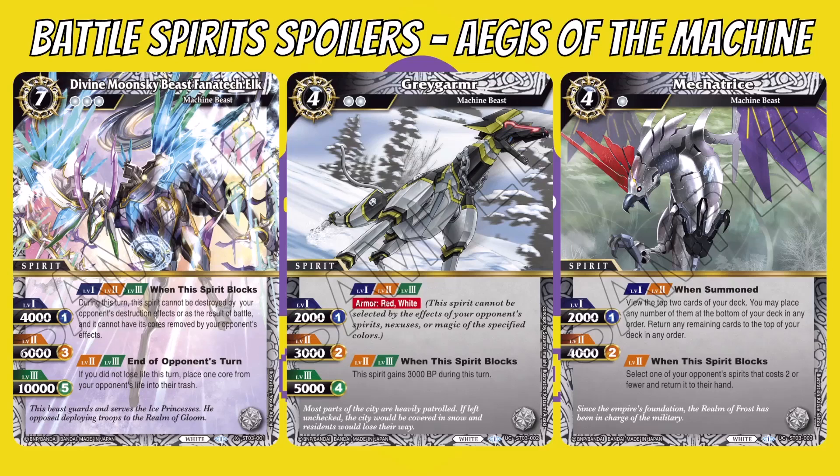First we've got some of the cards. One thing — as we've been doing for every video — each color has three main types for Set 1. One of the main ones for white is Machine Beasts. We'll see the others as we go along. The first card is Divine Moon Sky Beast Fanatec Elk, then we've got Gray Gemera and Mechatris.